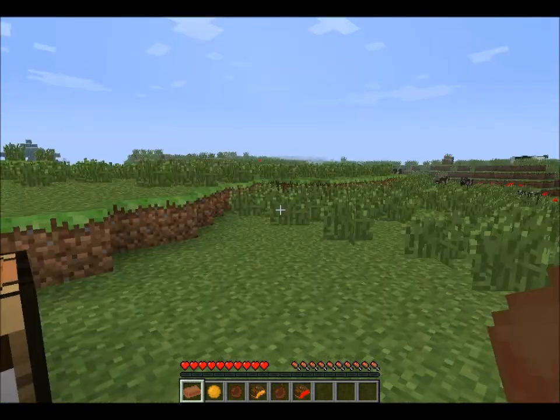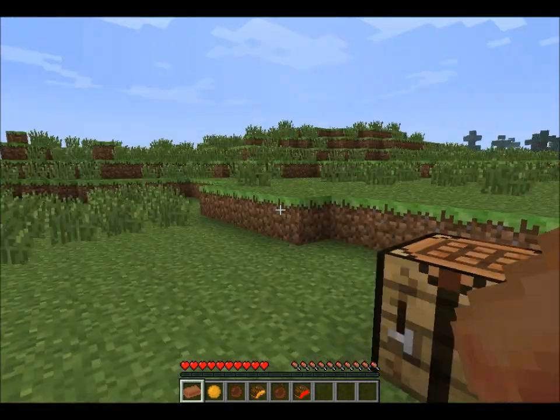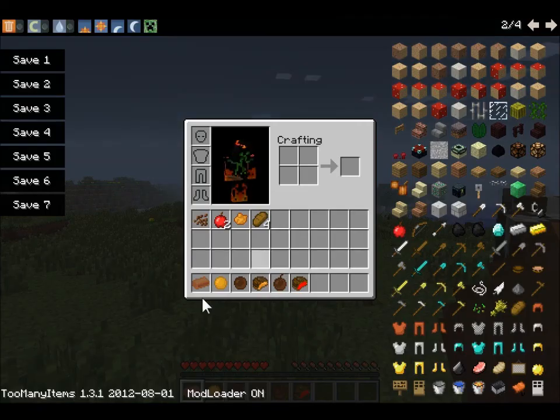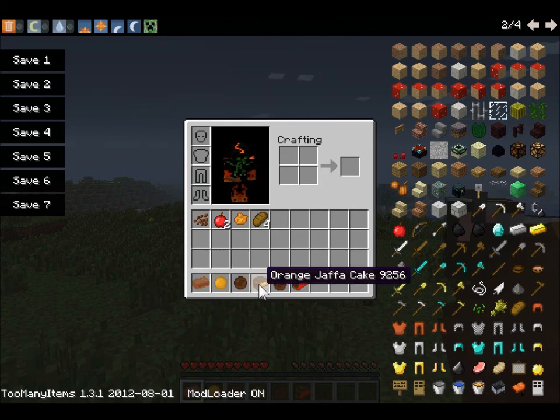The Jaffa Cake mod. Now this mod adds 6 new items: a chocolate bar, orange, chocolate orange, orange Jaffa Cakes, chocolate apple, and apple Jaffa Cake.